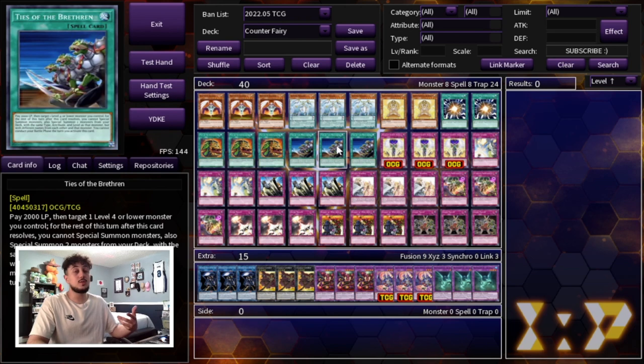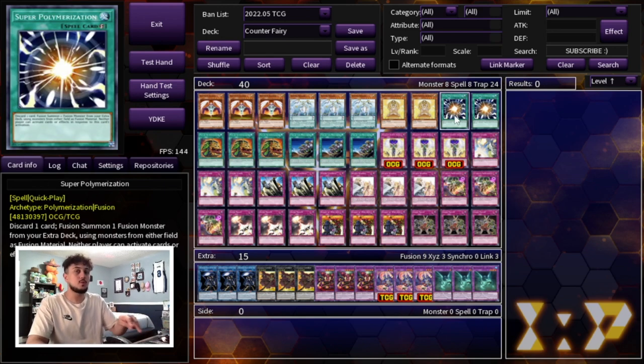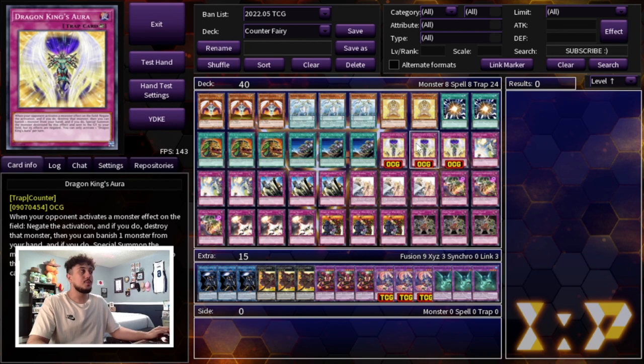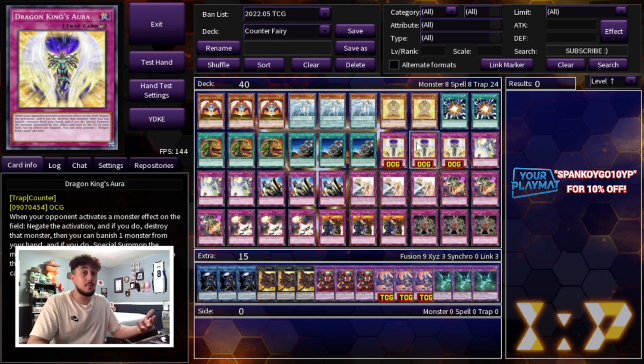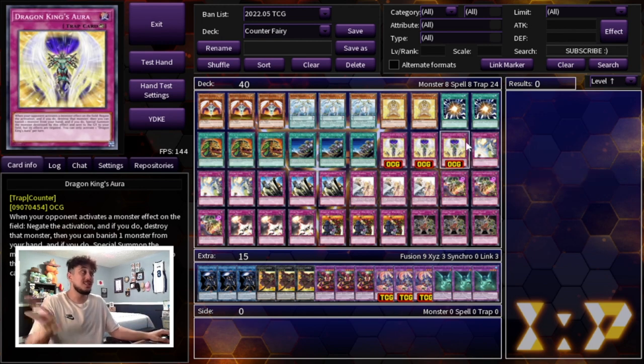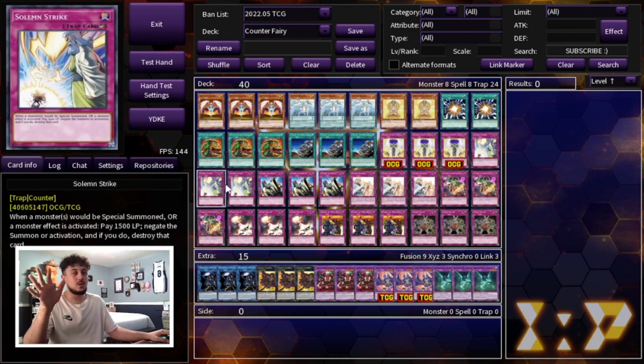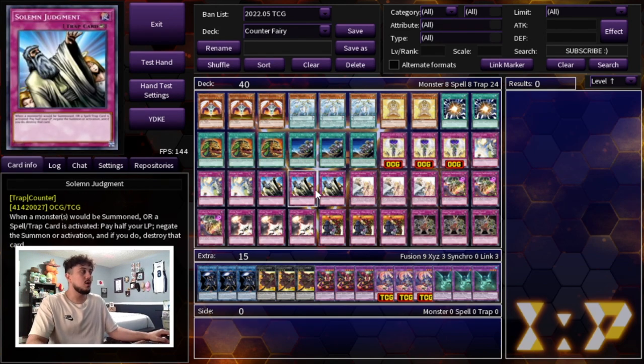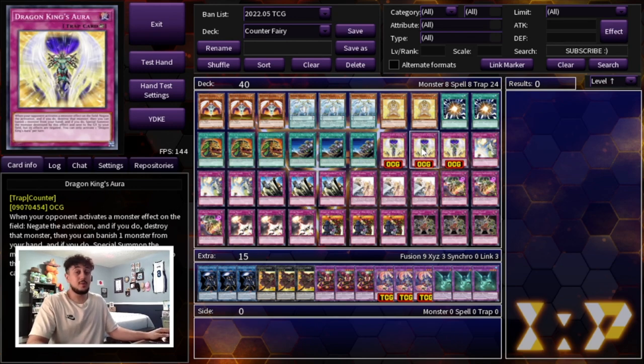If you normal summon Bountiful Artemis and activate Ties of the Brethren, you can special summon Ariadne and a Barrier Statue straight from your deck — multiple bodies on the field, which is really important. The really cool thing about Ties of the Brethren is that the special summon restriction only applies for the rest of that turn, so if you're going second you can Super Poly first to break your opponent's board, then normal summon Bountiful Artemis, then activate Ties. We're also playing Draco Utopian's Aura, which is essentially a sixth Solemn Strike — we're playing three of those along with the full Solemn Brigade.